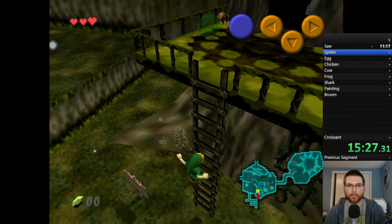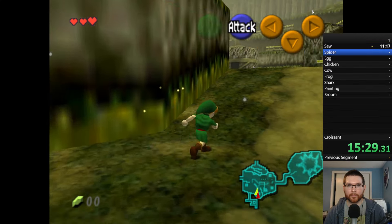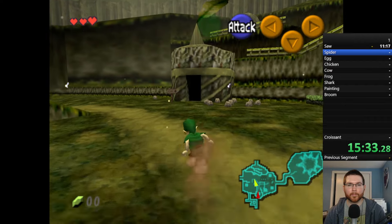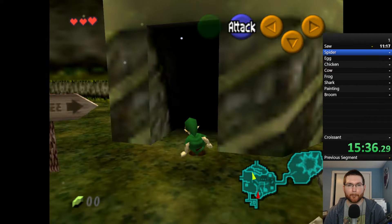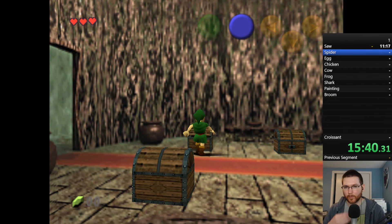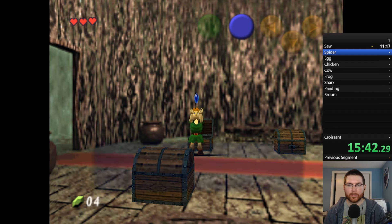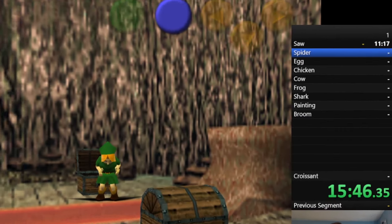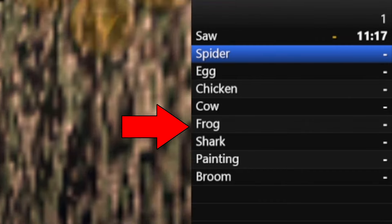The next game was one I knew I could accomplish a lot on this list with — none other than Ocarina of Time. If there is a game I'm most familiar with in Zelda, it's Ocarina of Time, so I decided to play to my strengths. Many of the items on this scavenger hunt list were ones I knew I would immediately be able to find in OOT, which is why I set the items up in a very advantageous order.